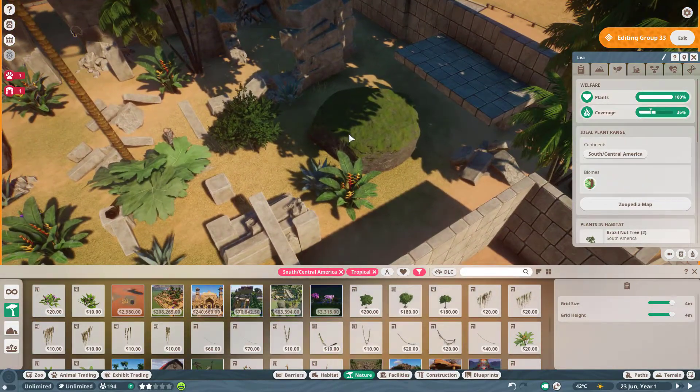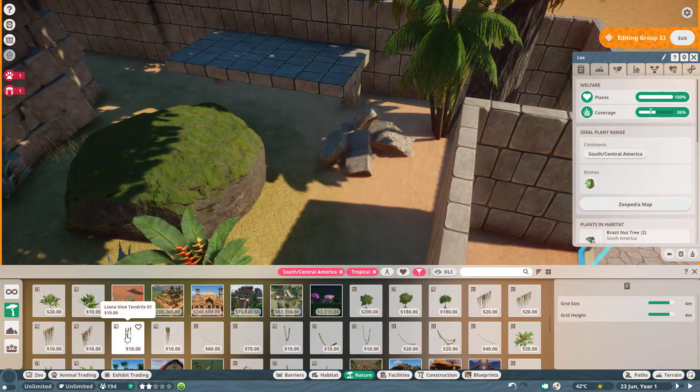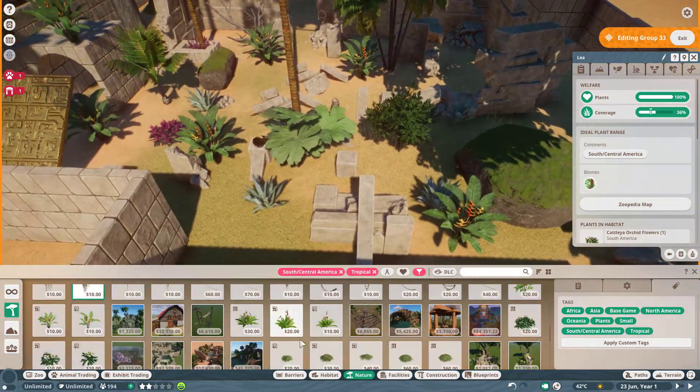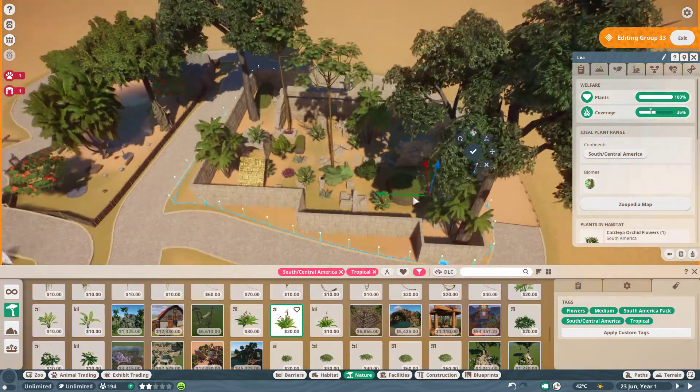I really like putting rocks in these habitats because rocks come with time. It's also important to add vines — I prefer to call them vines — because they give more of a natural feel, like a place where humans used to live and nature took over as its domain. I throw these kinds of rocks everywhere — it's like broken things, and it makes it kind of cool.